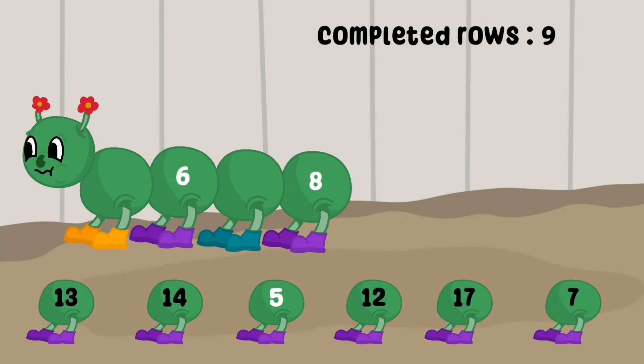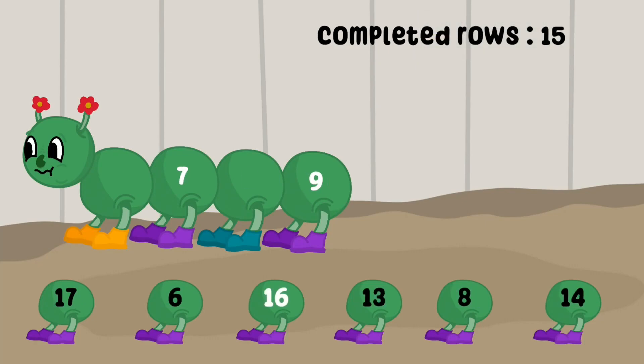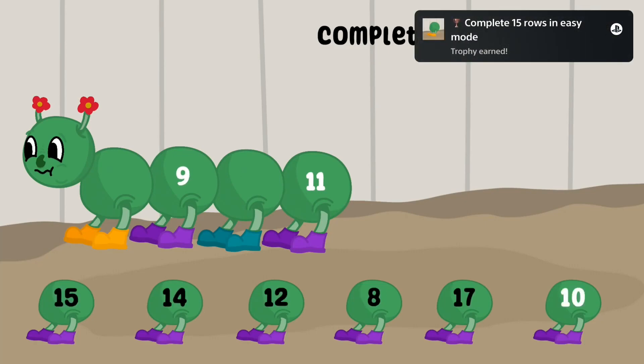You also need to make some mistakes but this will come naturally if you use this method. So simply press left and the cross button at the same time and then complete 20 rows on easy, normal and hard and the platinum is yours.